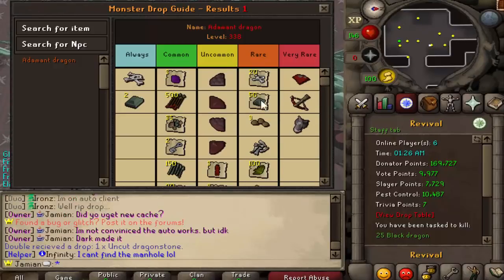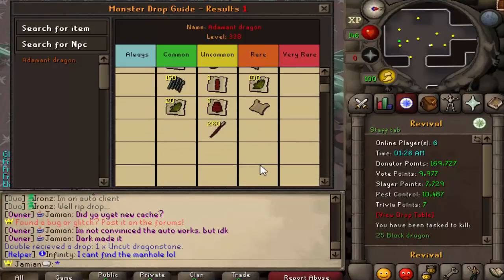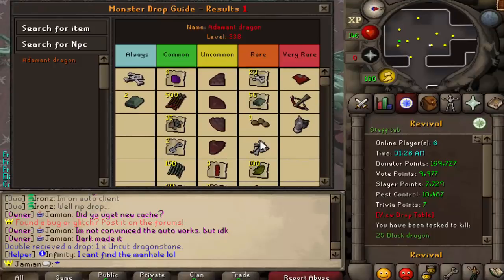So you have these Dragon Key pieces. This is what you're actually going to need to fight Vorkath — you need all four pieces. They're uncommons. Both dragon types drop them, and they aren't tradable, so if you get duplicates you should be able to trade or sell them.